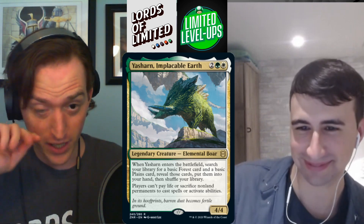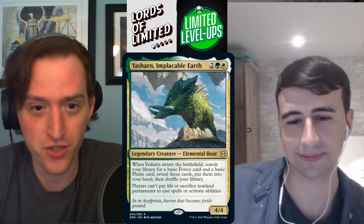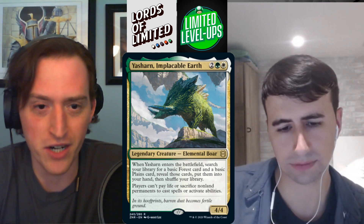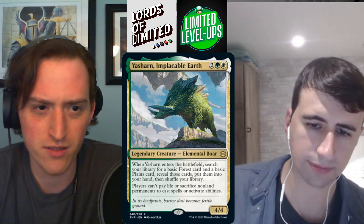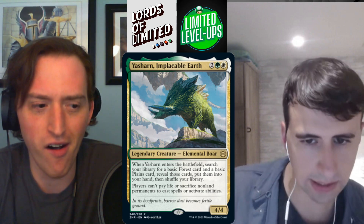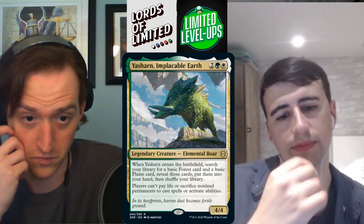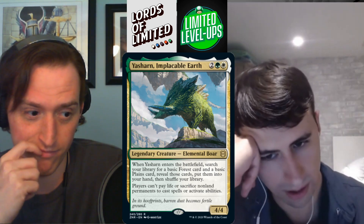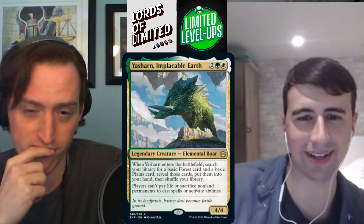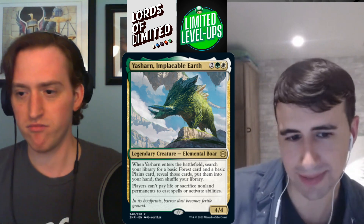Yasharn, Implacable Earth — two green-white for a 4/4 elemental boar. When it enters, search for a basic Forest and a basic Plains, reveal them, put them into your hand. Players can't pay life or sacrifice nonland permanents to cast spells or activate abilities. The land-fetching is great for landfall cards. The restriction ability comes up occasionally but isn't the main draw. Four-mana 4/4 that finds two lands is good — B.